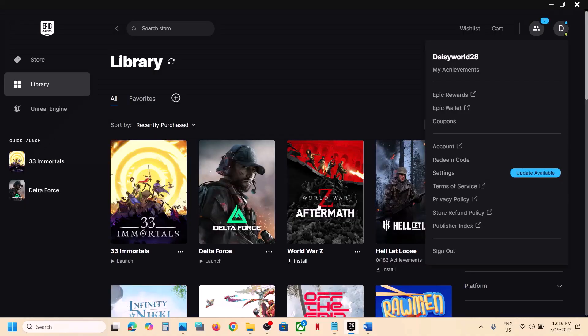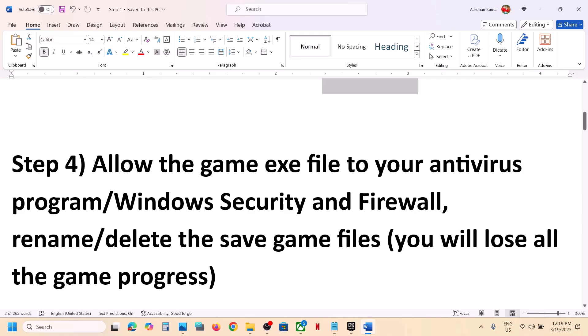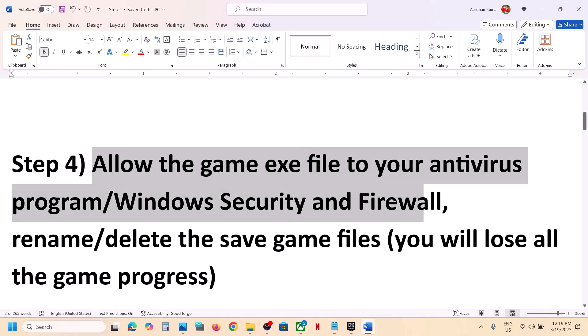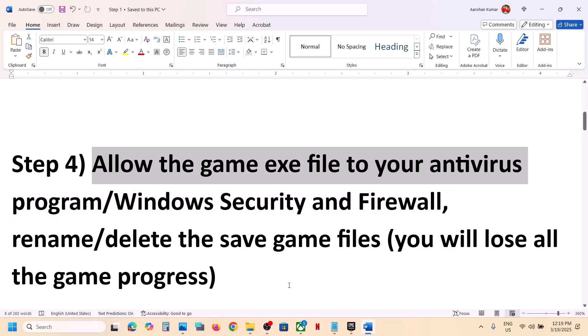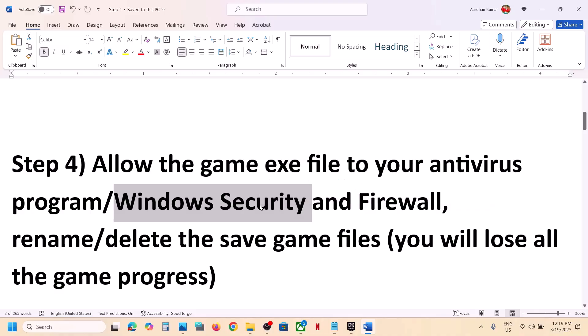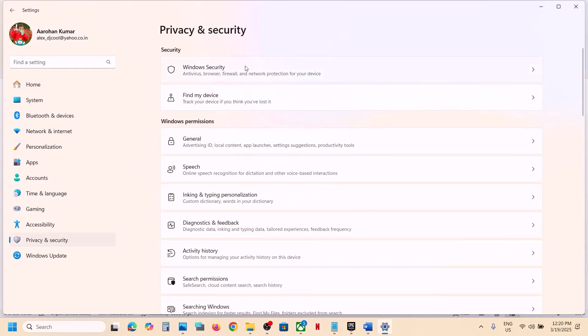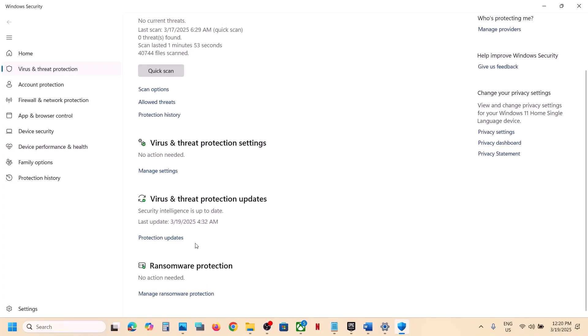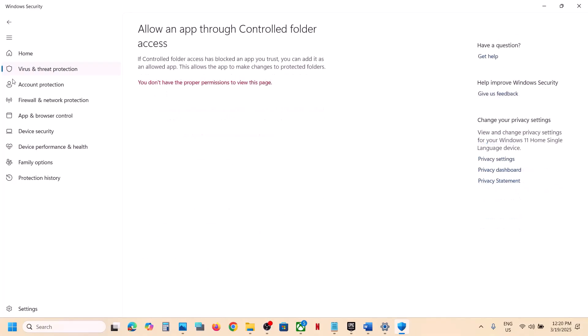The next step is to allow the game exe file in your antivirus program. If you have a third-party antivirus like Avast, Norton, Bitdefender, or McAfee, add the game exe as an exception. If you're using Windows Security, open Windows Settings, go to Privacy and Security (or Update and Security on Windows 10), click on Windows Security, then Virus and Threat Protection, scroll down, and click on Manage Ransomware Protection.